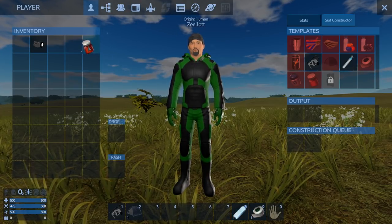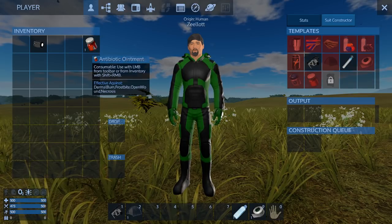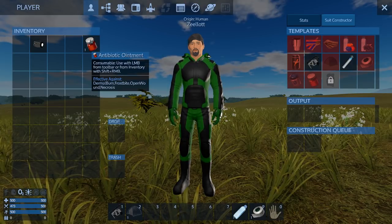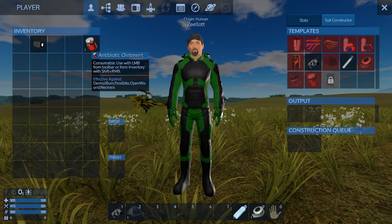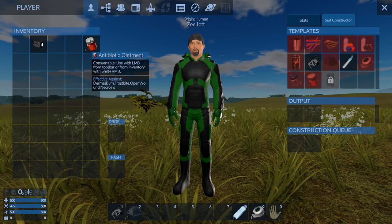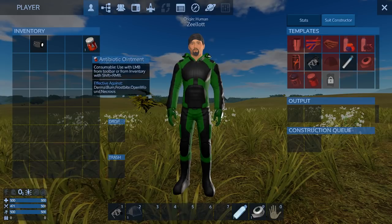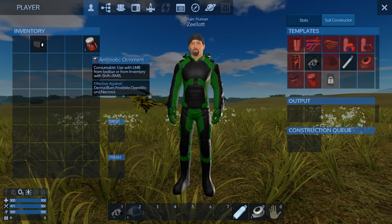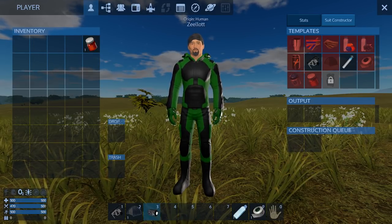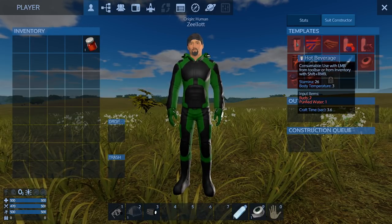There's some antibiotic ointment — and some new status effects in the game: dermal burn, frostbite, open wound, necrosis. There's a new state tree too that we'll look at eventually. You can also go to the Imperium Games website which shows you the full healing tree. And the flashlight carried over — it's just a new model. Pretty much everything has got new skins for the most part.